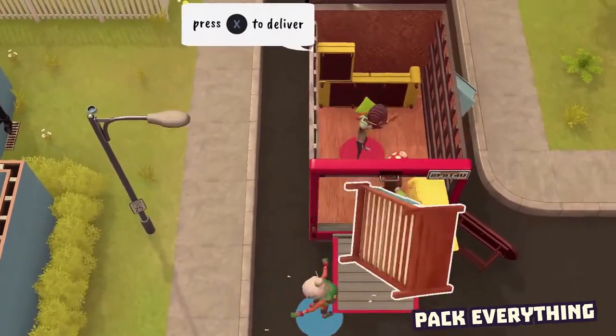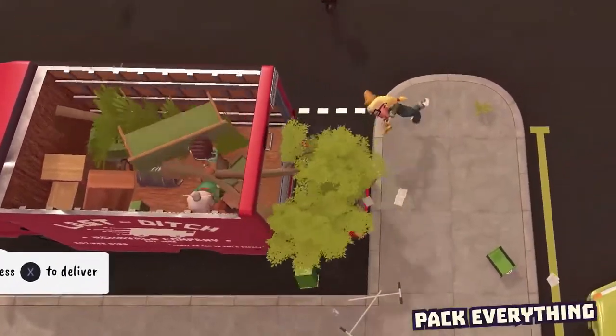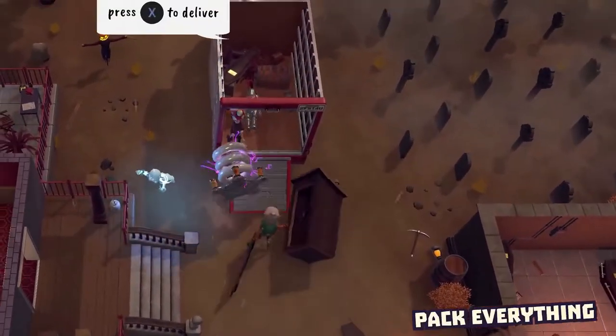Next, pack everything. That bed, that fridge, that tree, and yes, even the Tesla coil in the clearly haunted mansion.